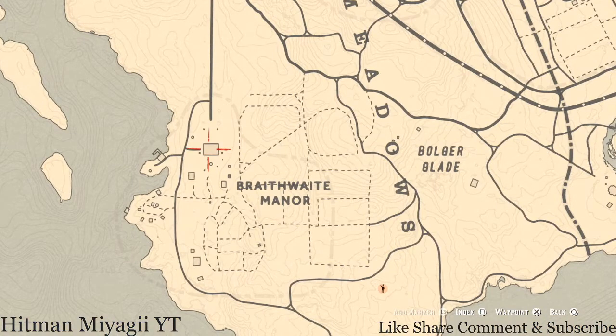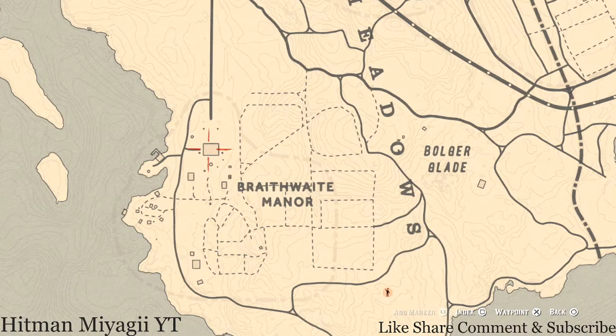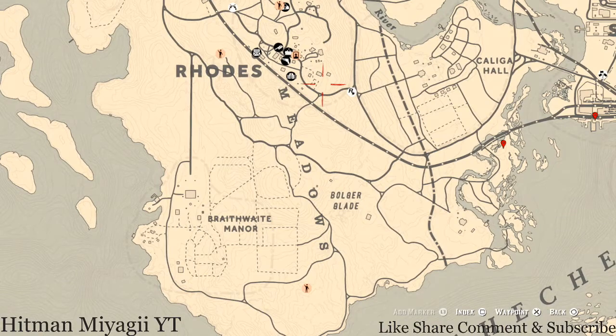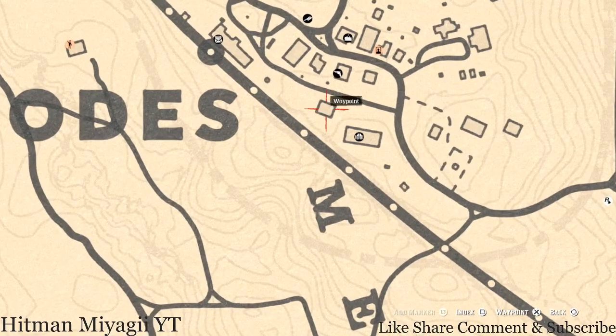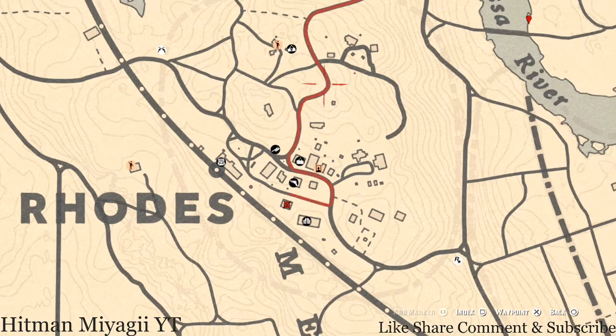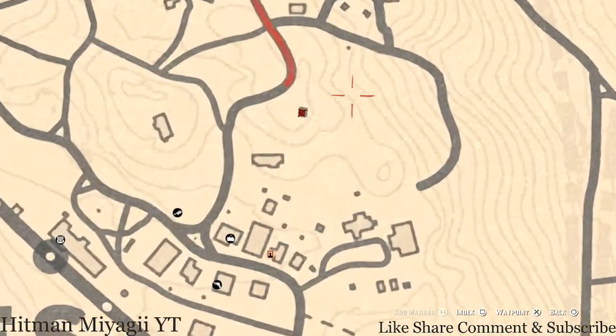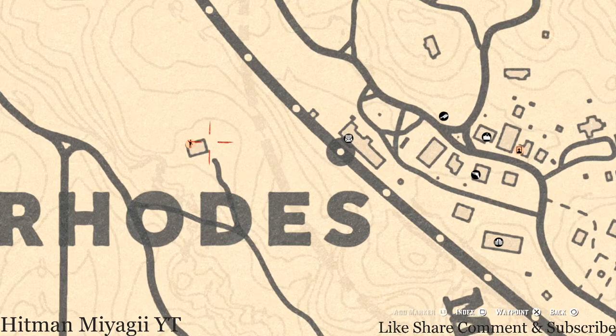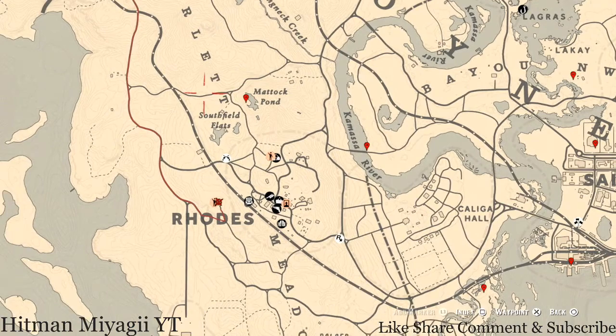Over in the Braithwaite Manor home there's a family heirloom — a cherry wood comb — upstairs in a room with a chest at the foot of the bed. Up in Rhodes there are a couple of tarot cards: inside this shed or barn there's a Two of Pentacles on a work table, and on this hanging platform there's a Three of Swords. Right in front of a broken-down outhouse nearby you'll also find a random lost jewelry item.